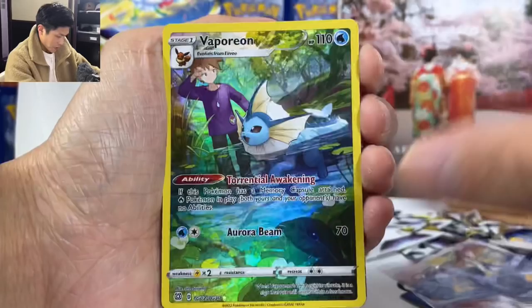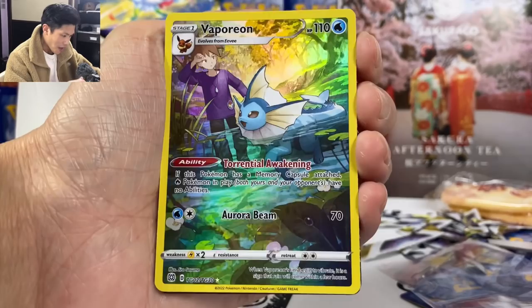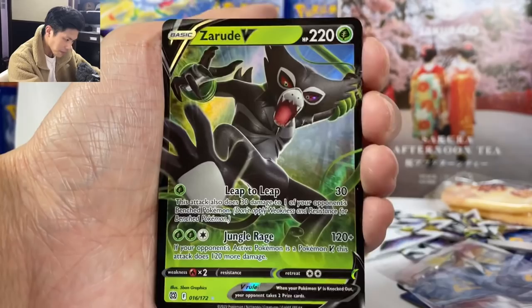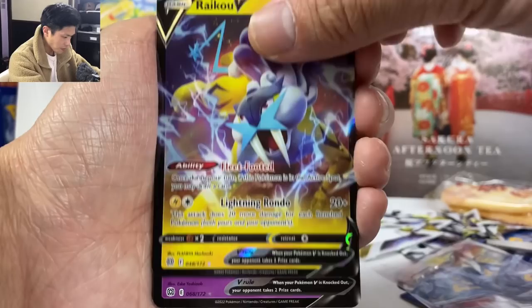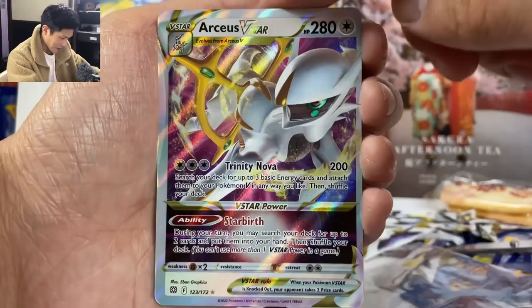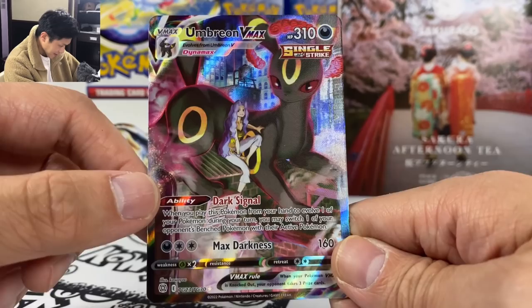Let's do a quick summary. So here is what we pulled from my second box of Brilliant Stars. We got Vaporeon character rare, Eevee character rare, Lucario character rare — so we got three character rares. Sarude, Raikou, Mimikyu, Grubbin, Argon VMAX, Whimsicott V-Star, Arceus V-Star — the centering on this is so off. And finally my only good pull from today: Umbreon VMAX Trainer Gallery. So hopefully you guys enjoyed the video — please don't forget to hit the like and subscribe to the channel. Huge shout out to Tokyo Treat and Sakurako for sponsoring today's video. Until then guys, I'll see you next time. Bye.